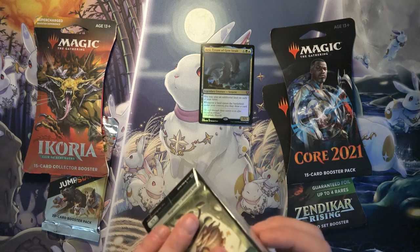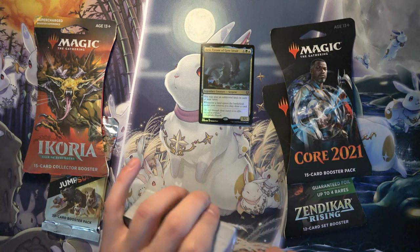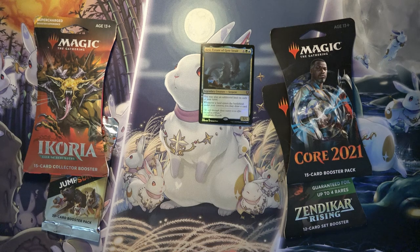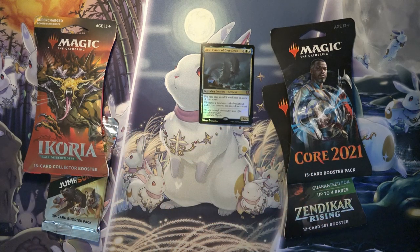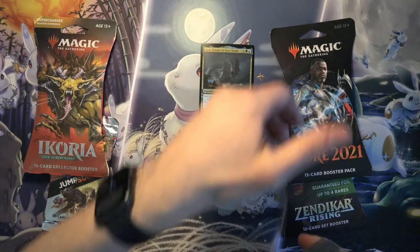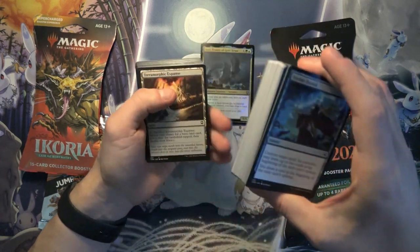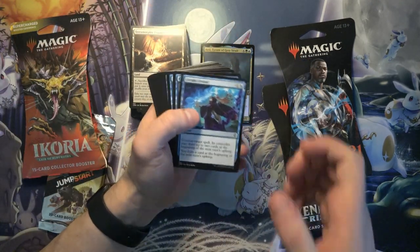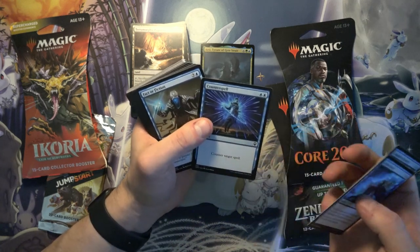I think there was that card in Dominaria — that commander that did something similar. It was a Simic commander also, I forget the name. Let me split this in half, since holding it is always a pain with these 100-card decks. There's a Counterspell — pretty good, it's a common. And Factor Fiction.